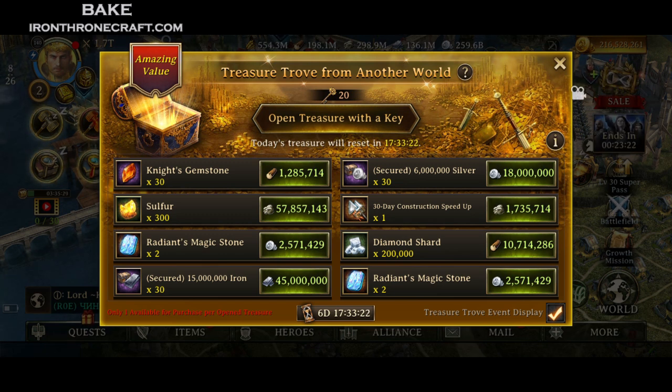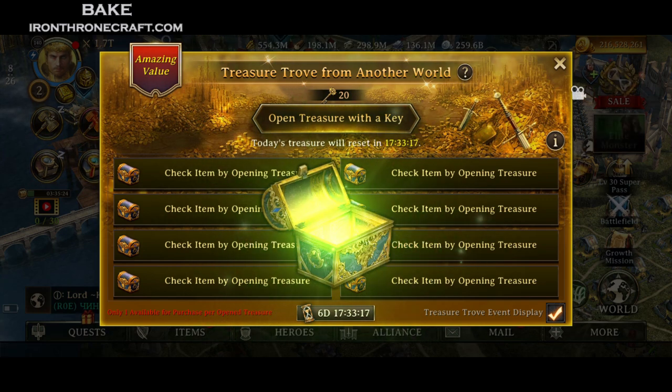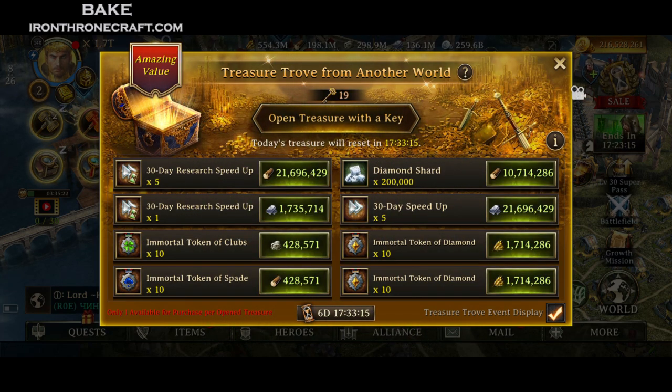So you need these keys to open it up. You have all of these 8 different options of what you can get. Don't do what I just did, which is skip forward without buying something, unless your screen looks like this. See how I've only got speed-ups and immortal tokens? One thing to note is that the Blood Moon Hero, that some of you might be buying this weekend, does take spades. So if you don't have a good resource or other option for what to buy, then buying a Mortal Token of Spades is not a bad idea, because it's pretty cheap on the resources. The speed-ups are also pretty cheap. But the big thing to note is that there are a lot of good things that you can get out of this.